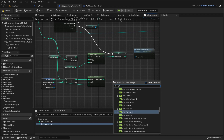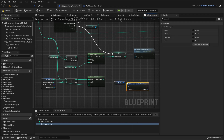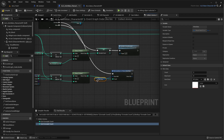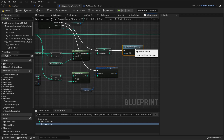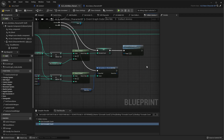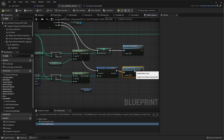We need to clamp the value — min is zero, max is the max count from the mine data. Then get the mine data again, update the count with this clamped value, connect everything up, and finally call 'update mine count' on the HUD to reflect the change.